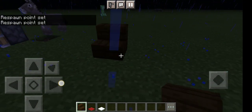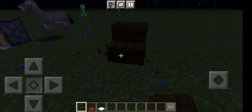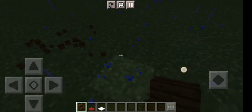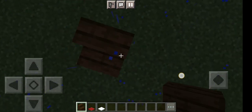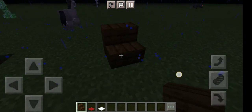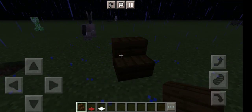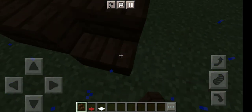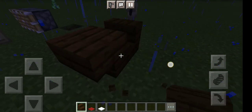First, you place stairs down like this. How do I place stairs down again? Oh, there we go — like that. And place another one here. There we go.